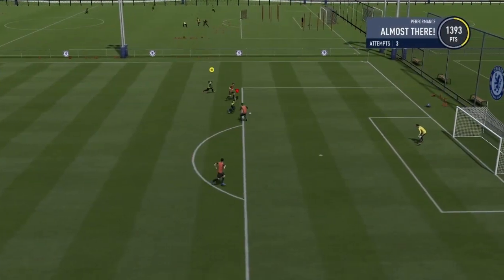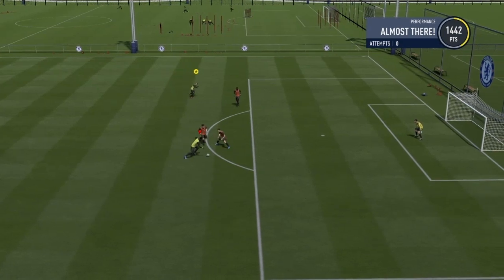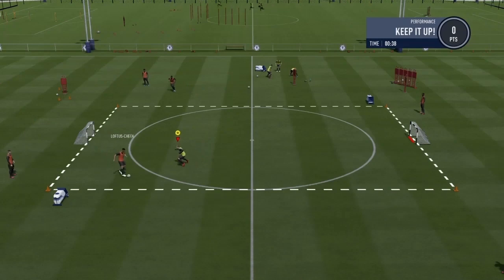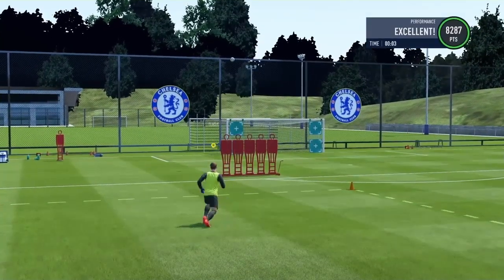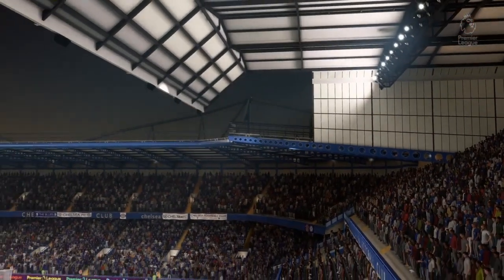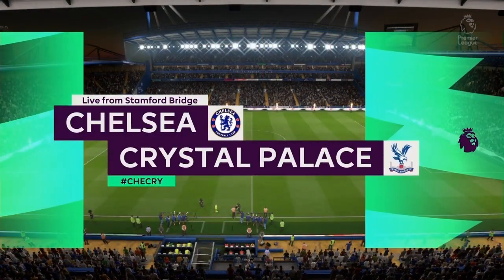After that we decided to do some training. Started off with shooting and Kepa was on fire — if it weren't Kepa keeping us out it was the defenders. Soyuncu is a beast. We've done around the clock, some defending, and then some lob pass — and again Kepa absolutely on fire — finishing off with some free kick training. A couple of A's, we got one C in the attacking shooting situation just because of how Kepa was keeping us out. I just had to accept the C.